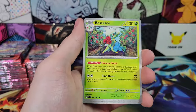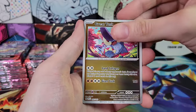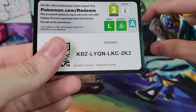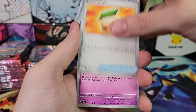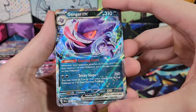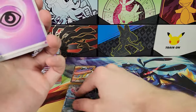Drillbur, Rellor, Ponyta, Excadrill, Reverse Victini, Great Tusk, Coridon. Moving right along — Deerling, Rabombi, Reverse Licky Licky, and a Lickitung. Gengar Double Rare — Gengar EX. I think I've gotten one of those out of every box.